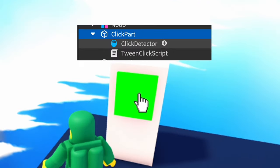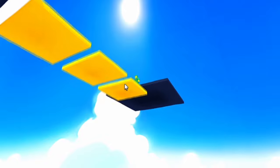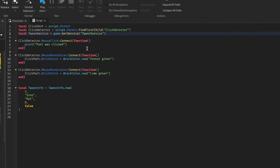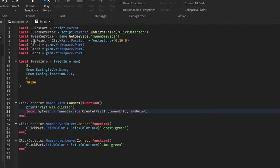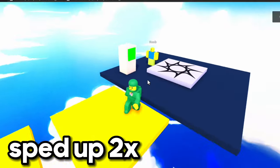So I have this green button with a click detector inside, and I want to make it so that whenever you click it, these parts slowly come up. I did this by using tween service, and using the events of the click detector, I made it so that whenever it's clicked, the tween service activates. Here's the finished product of the first stage.